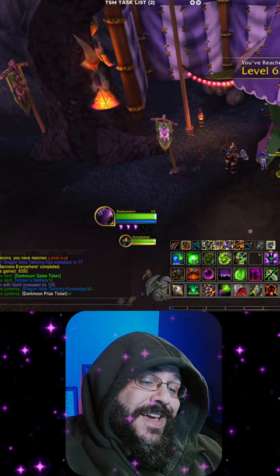Here it is on the mini-map. Talk to this lady. Craft a couple of potions. Turn them in for three more knowledge points. Let's go, Dark Moon Fair. Waiting for you next month.